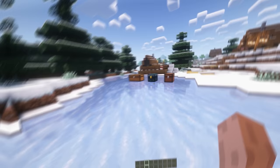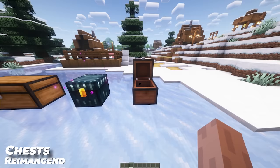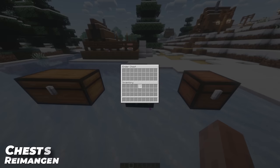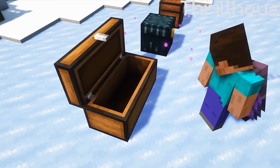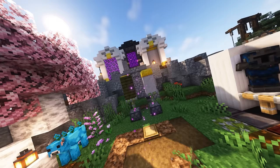Chests Reimagined changes the appearance of chests to look a bit more cleaner. But now when you open them, they have a little surprise. Normal chests will get a deep pocket, making them look more like a real chest. And ender chests look like they will teleport you to another dimension — look at how deep these are now. I would love to see this pack get an update so the inside of your chest displays the items that you put into it.